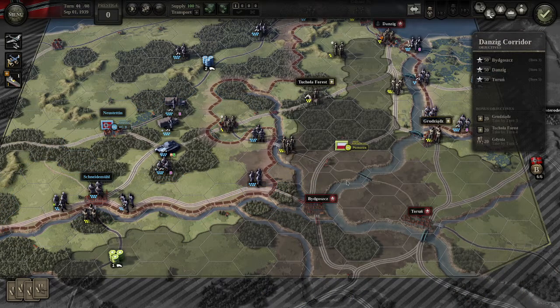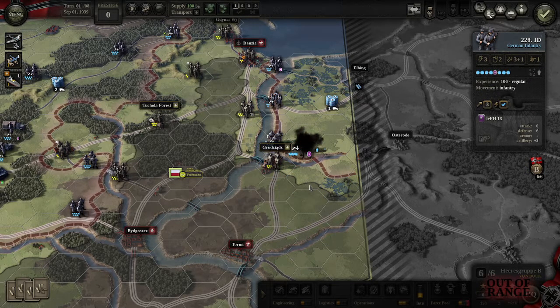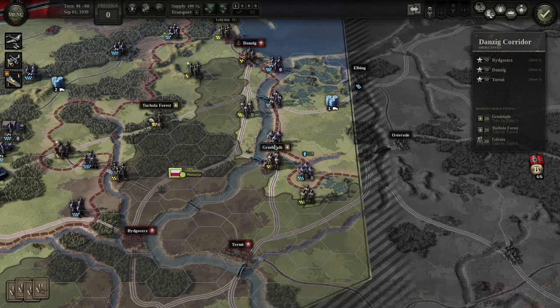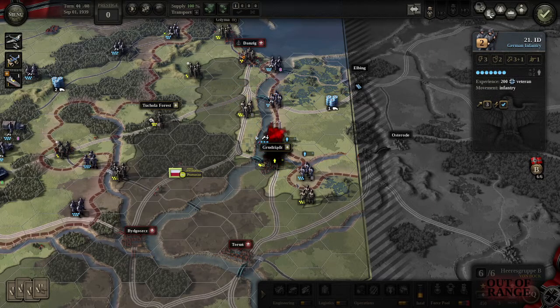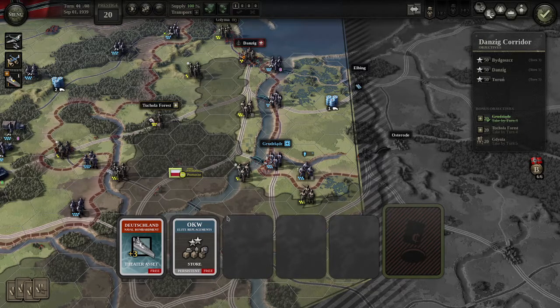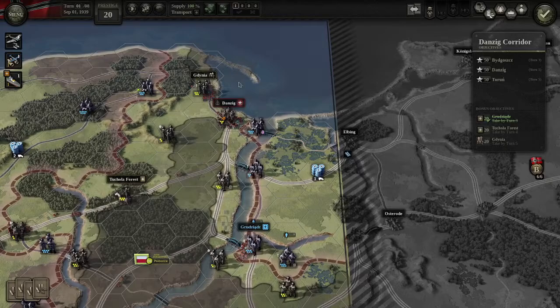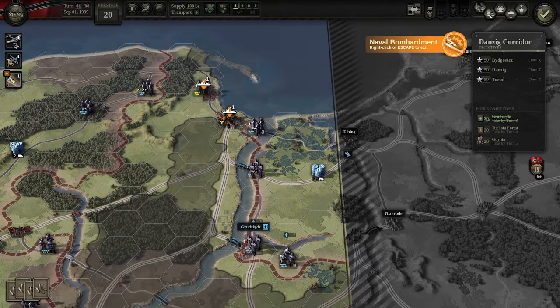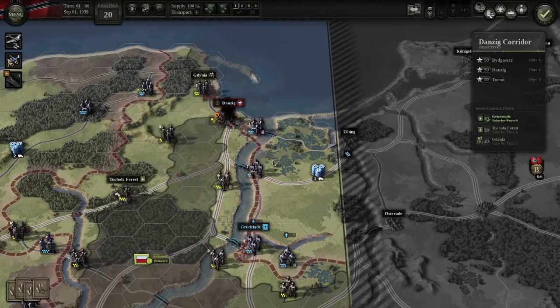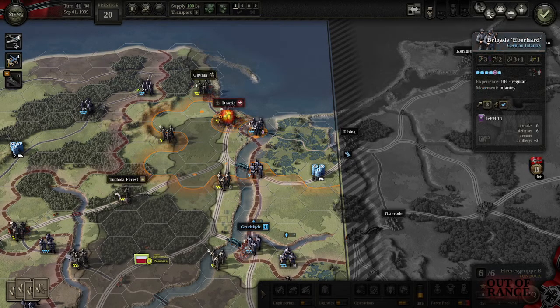Push this guy here, bring this guy here. On this side there's less to think about — he's going to hopefully force a retreat. Yes, okay — we have a start here. Now we have elite replacements available, but we have no prestige so I won't be choosing that just yet. I might go for a full-out attack on Danzig — and yes, there's a 70% chance of him retreating. He'll lose one step, I'll lose one step.